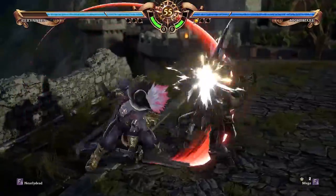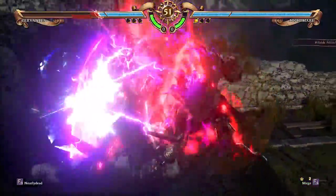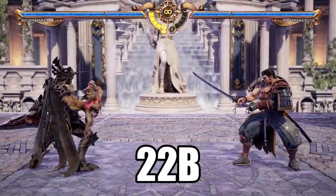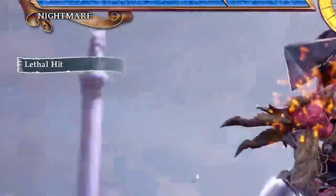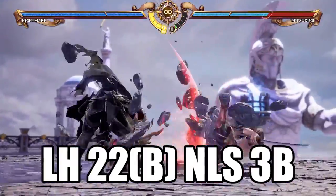As a slightly more advanced mechanic: we have talked about counter hits, but there are also Lethal Hits. Lethal Hits activate on a few specific attacks under specific circumstances. For example, in Nightmare's case, his 2-2B normally works like this — but if 2-2B hits the opponent's back, it will trigger a Lethal Hit, making them bounce and allowing a follow-up hit. Visually, Lethal Hits are indicated by a sort of slowdown.